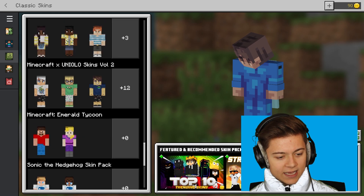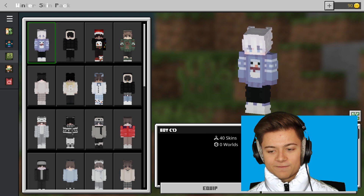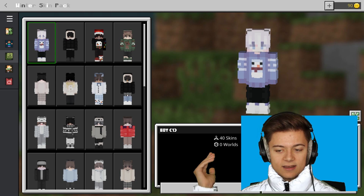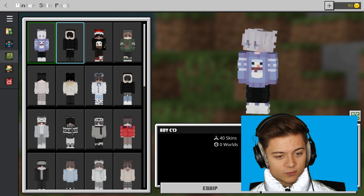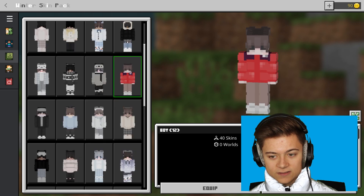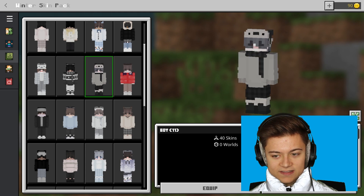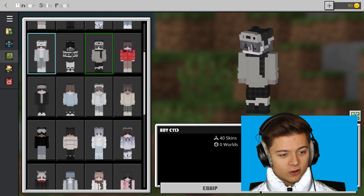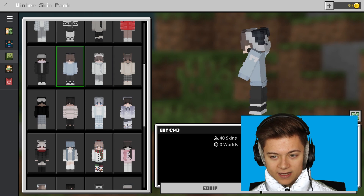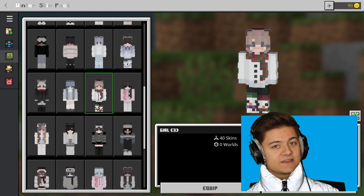I have way too many skin packs, but there we go - the Winter Skin Pack. The first skin is Boy Number One, basically a dude with a nice sweater for winter. There's also one with a red winter jacket, which is pretty insane, one with a scarf - these are all pretty unique skins. The creator definitely spent a bunch of time editing these. Look at that - that's actually a sick skin, I like that hat.